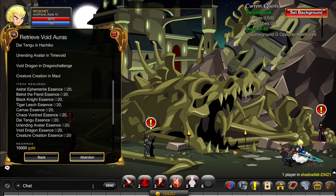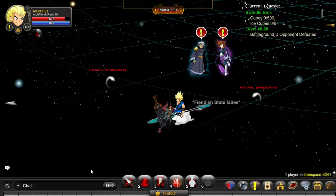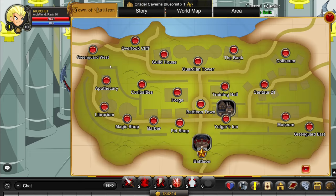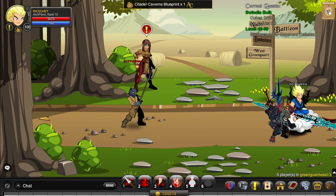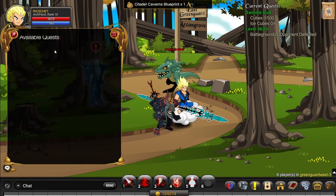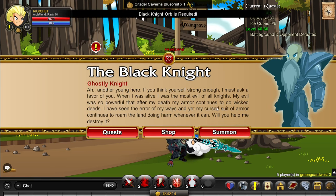To get the first item, go to slash join Timespace and kill the Astral Femurites. For the next item, go to slash join Citadel and kill Bellowat the Fiend until he drops his Essence. Then go to the Black Knight, complete his quest, and get a Black Knight orb so you can fight him and take his Essence.